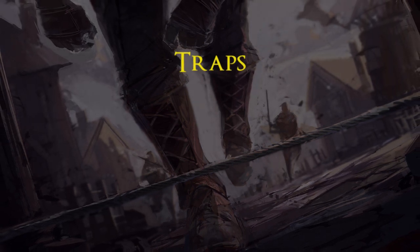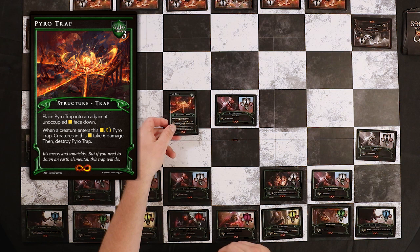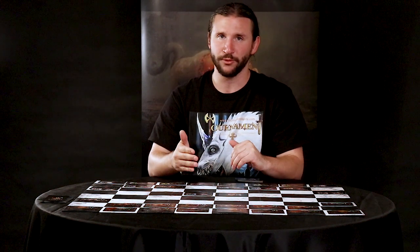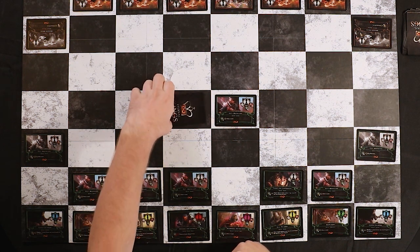Structures do not move themselves, but pieces can move into or through structures throughout the game. Now let's talk about another structure — my favorite — it's called a Trap. Traps are structures unique to the Agility Realm in Eternal Kings. Instead of being placed in the same space as the creature casting it, they're placed in an adjacent space. And instead of being placed face up, they're actually placed face down — so only the player casting the trap knows what it is. The trap is revealed when any creature — your own or your opponent's — steps into the space the trap occupies, triggering it and causing an effect.